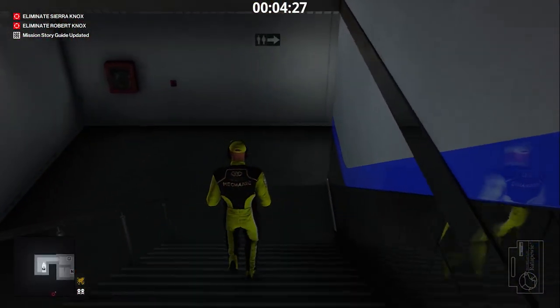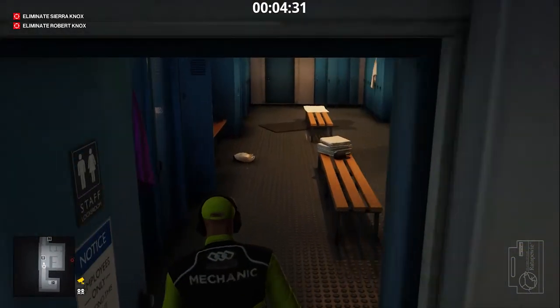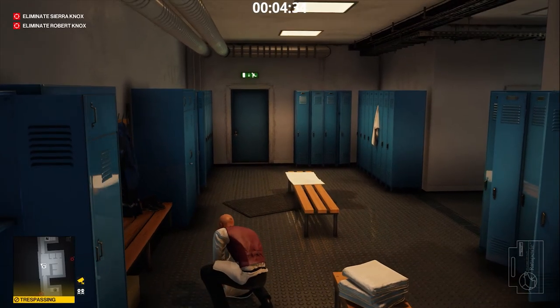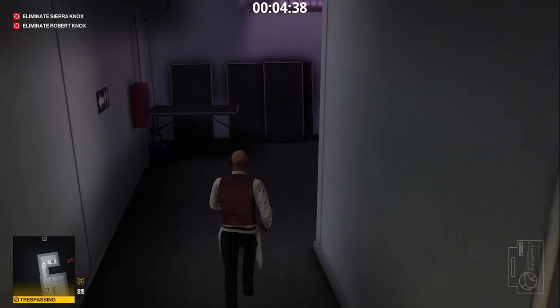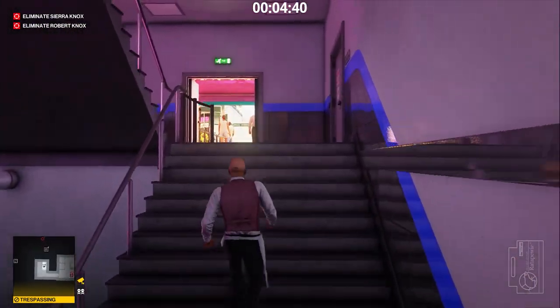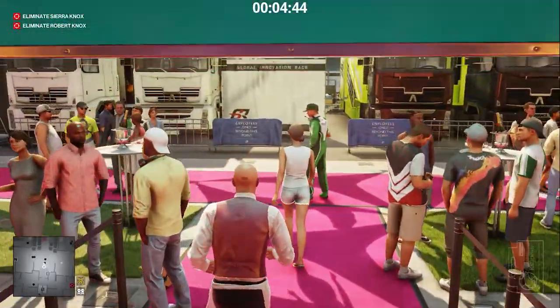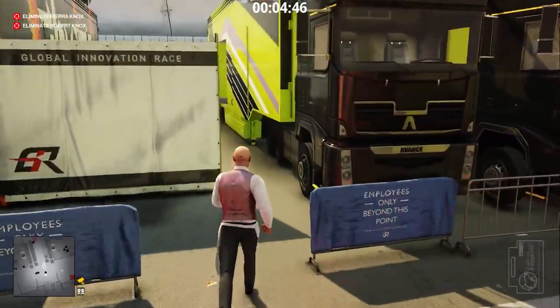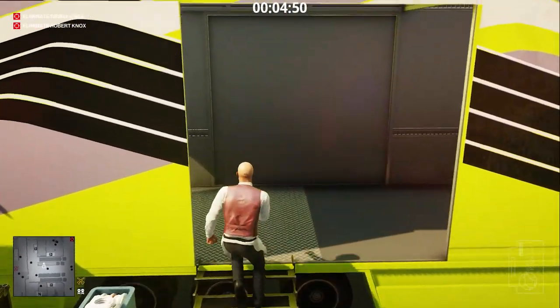We go back to the staff locker room to get the waiter disguise. To complete the challenge 47 on the Scoville Scale, we need to drink the chili shot during the drinking game with Sierra. To enter the game, 47 has to impersonate Moses Lee. We could have taken Lee's outfit in the garage, but I thought it's too risky — too many people around. So I decided I'm going to take his clothes the old fashioned way, by poisoning his beverage and waiting for him in a bathroom. We go to the Ka-Woon paddock.